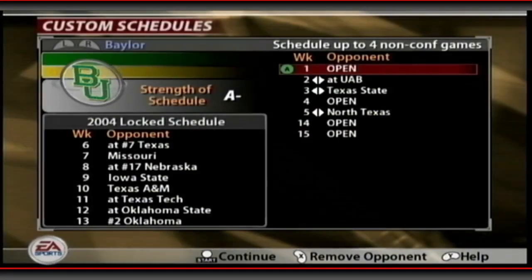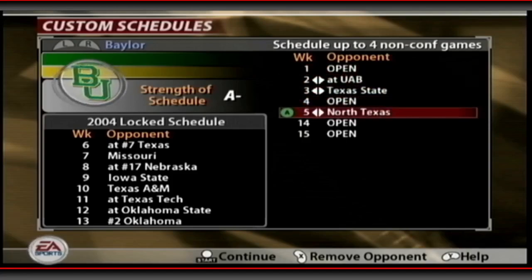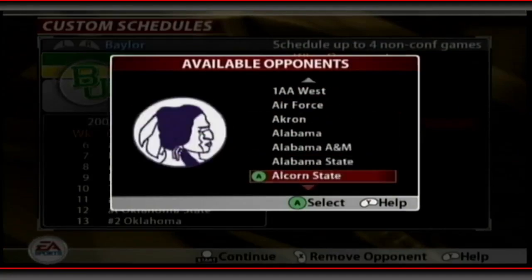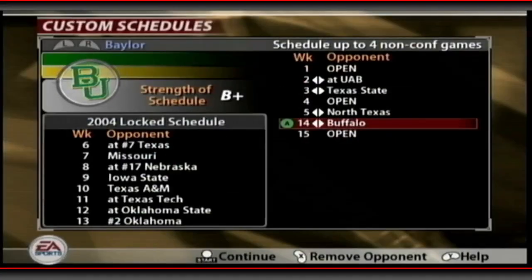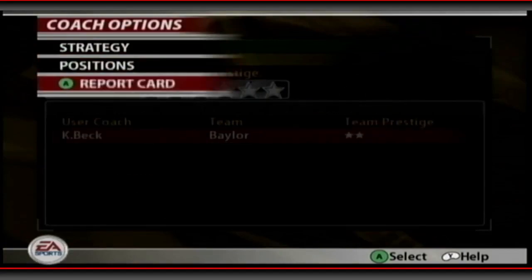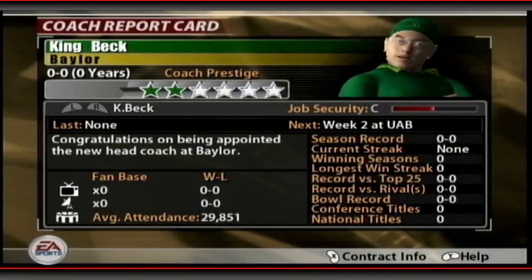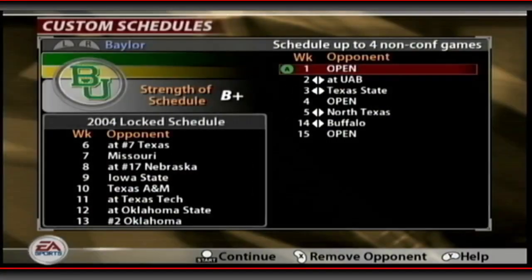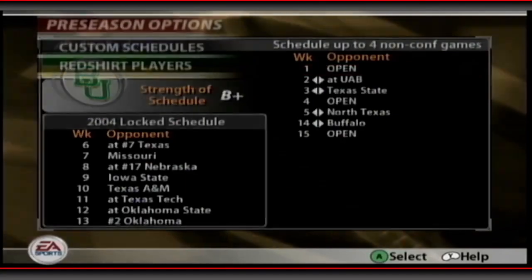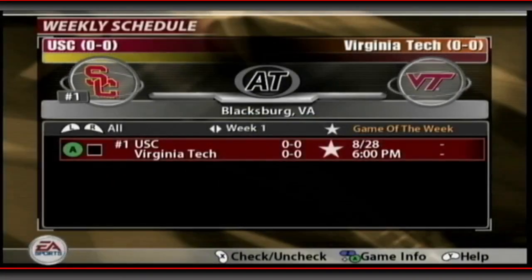Looking at our custom schedule — strength of schedule is currently an A minus, playing three ranked teams. We can schedule up to four non-conference games so let's add Buffalo, the old stomping grounds. Contract goals: we need to beat Texas, receive a bowl bid, and beat Oklahoma. Texas is ranked seventh and Oklahoma is ranked number two — I don't think we'll be beating either of them this year, but we'll see.